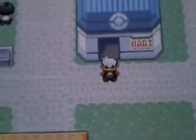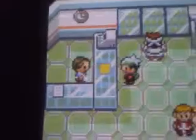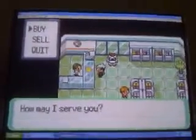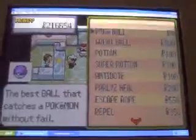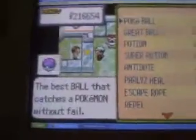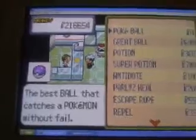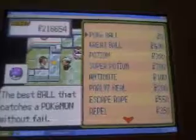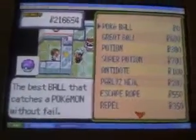The computer's a little bit slow. But yeah, talk to the guy right here, the cashier. And there you go. In Poké Balls it should say $0, and there'll be a purple ball that is the Master Ball. The problem is you can only get one at a time.